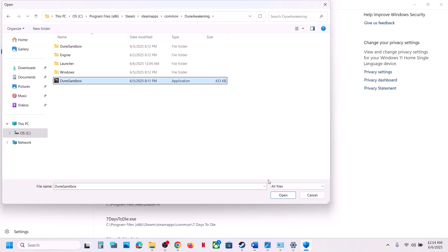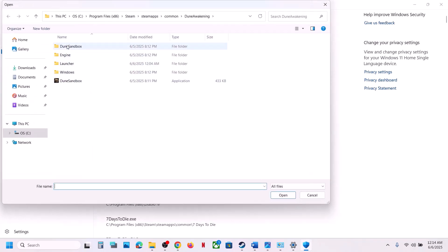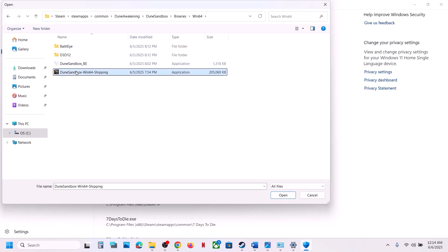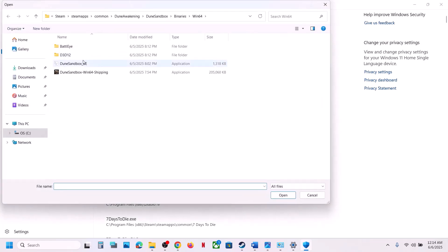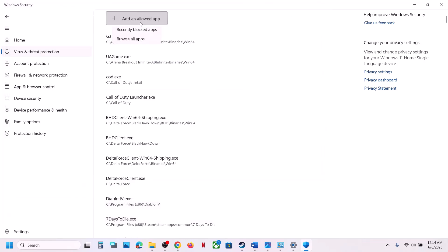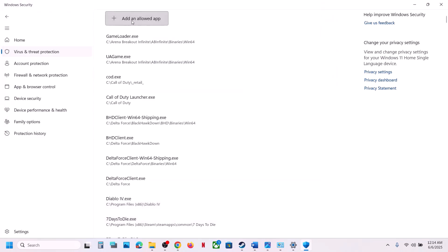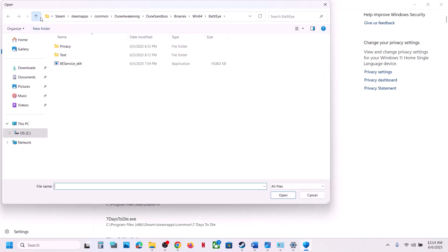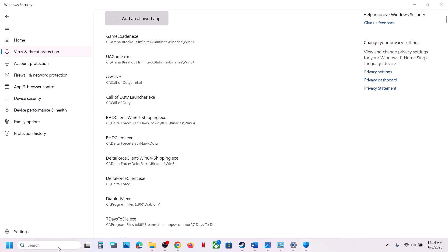Select the game exe file and click Open, then Add. Repeat for the exe in Dune Sandbox > Binaries > Win64, and also add the BattlEye exe files and the launcher exe. Add all relevant exe files through Controlled Folder Access.